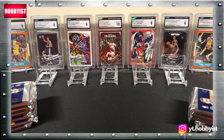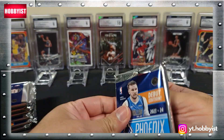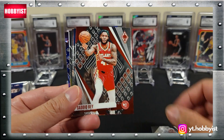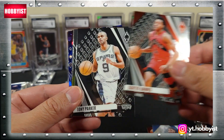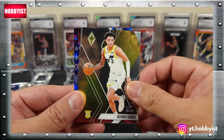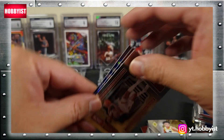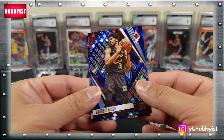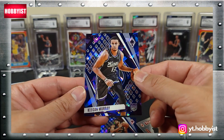We'll start with the Walmart cards on the right-hand side, pack one. RJ Barrett, Malachi Branham, Sadiq Bey, Isaiah Stewart, Scotty Barnes, Tony Parker, and a Keontae George — don't think that one's special. There's Templeman, Scotty Barnes, and the first blue cracked ice is a Jared Allen, and a Keegan Murray.